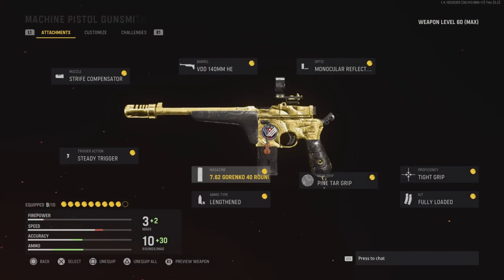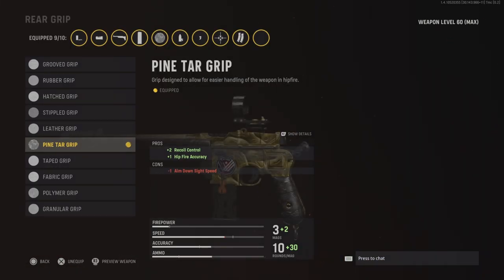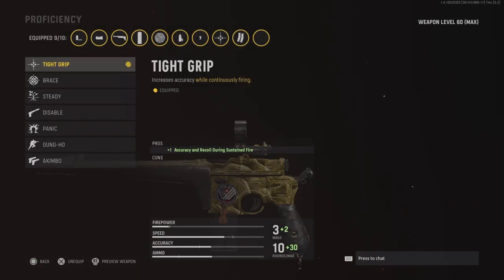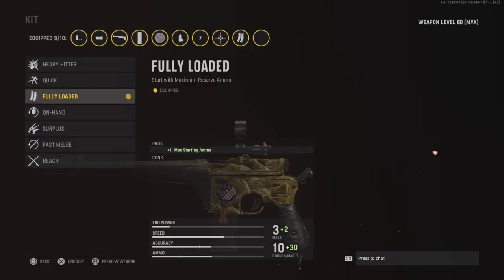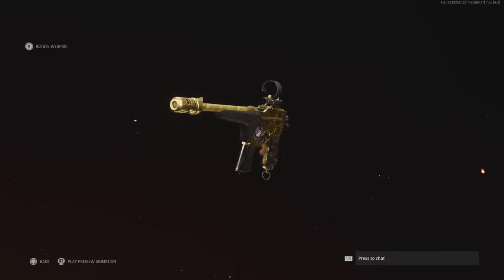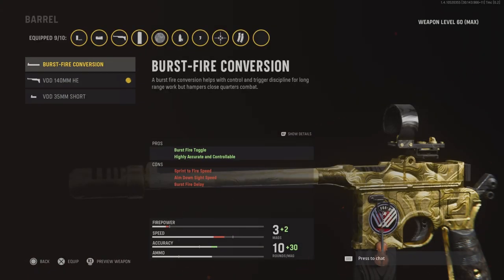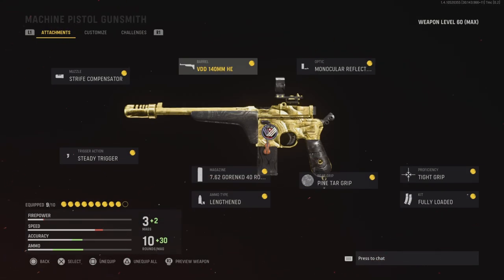I'm also running lengthened for plus-three bullet velocity to hit enemies quicker, pine tar grip for plus-two recoil, tight grip for accuracy and recoil during sustained fire — so the more you shoot the more recoil is reduced — and lastly fully loaded so I have an extra mag since you start with very little ammo. For the long shot kills, I'd recommend using the burst fire conversion barrel because it's highly accurate and controllable. Use that for long shots on Hardcore TDM. Alright, thank you guys, that'll be it.